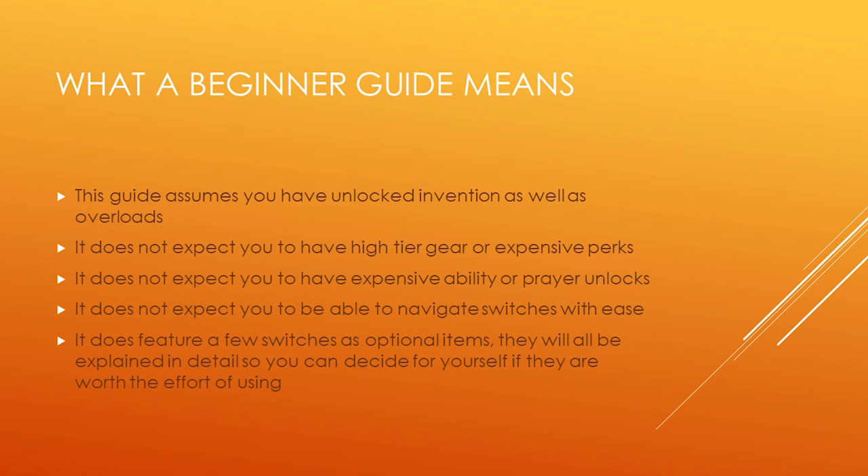Before we get into the nitty gritty, I want to talk about what a beginner guide means. This guide assumes you've unlocked things like Invention and Overloads. It does not expect you to have high-tier gear, expensive perks, expensive ability or prayer unlocks, or the ability to navigate switches with ease. That said, it does feature a few switches as optional items, and they'll all be explained in detail so you can decide if they're worth the effort.